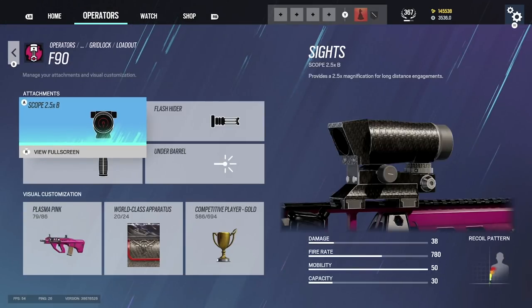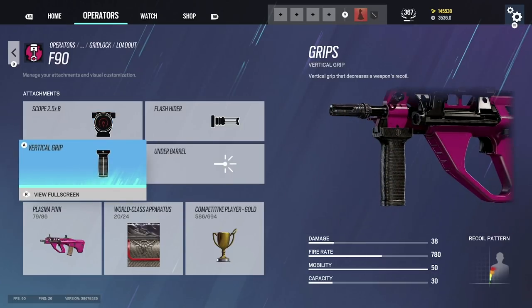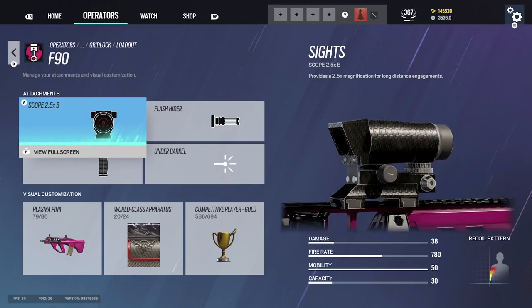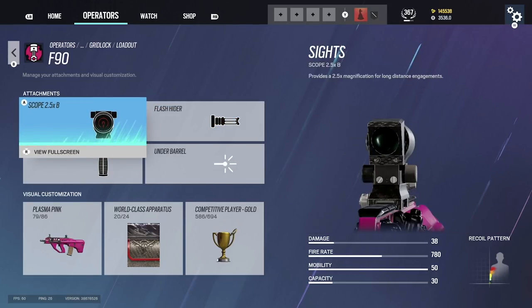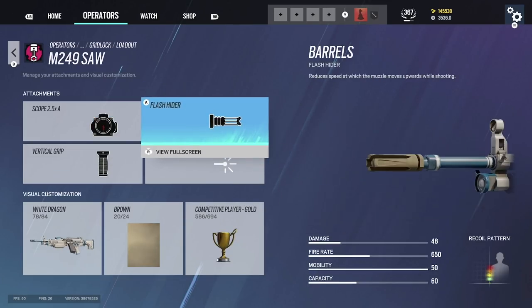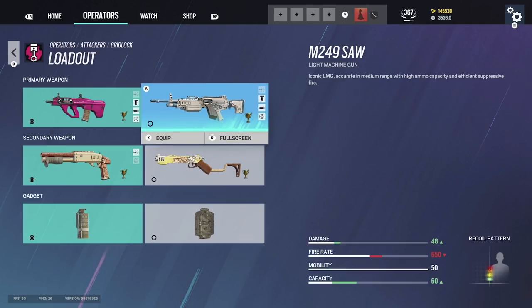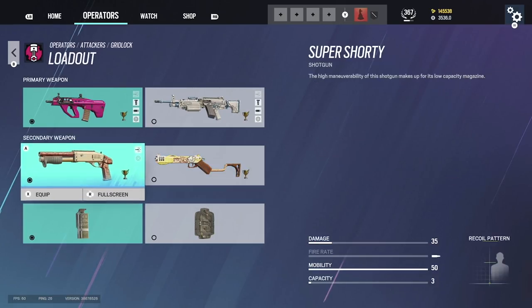Gridlock: 2.5 Russian sight — you have to use it, it's amazing. Flash hider, vertical grip, simple setup. This gun has no recoil so you can confidently use the 2.5. LMG: 2.5, flash hider, vertical grip. Super Shorty: always use the Super Shorty over the Gonne-6. I actually didn't realize this character had a Gonne-6 until just now.